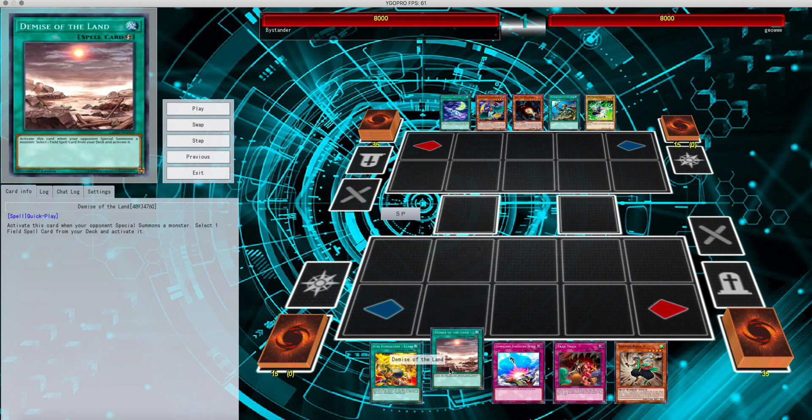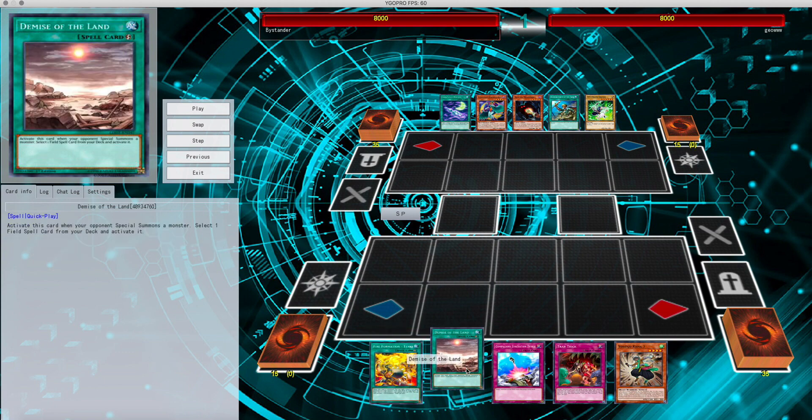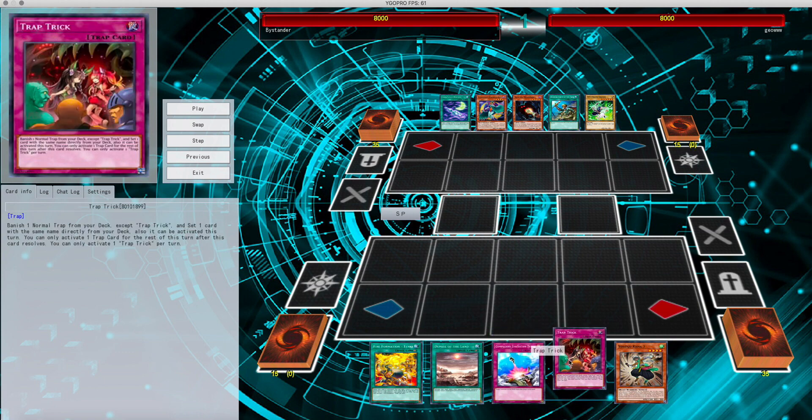For me, I have Demise of Land, which upon my opponent's special summoning can get me a field spell from my deck onto the field. The field spell for this deck is kind of a win-con in itself. I mentioned Tanki to get me into my other Yosenju monsters, Compulsory Evacuation Device to get rid of problematic monsters on the board, as well as bring back a Yosenju monster. If its effects get negated, Trap Trick to search out any of my other trap cards.